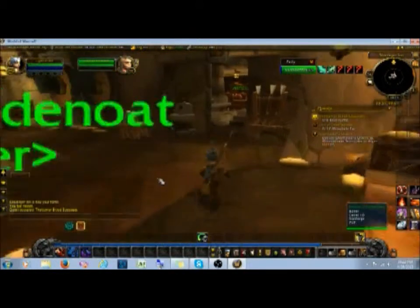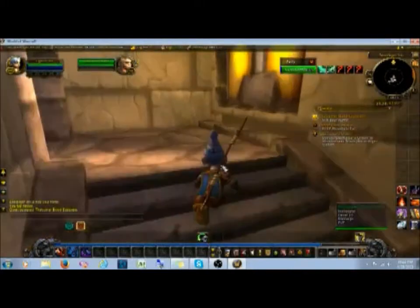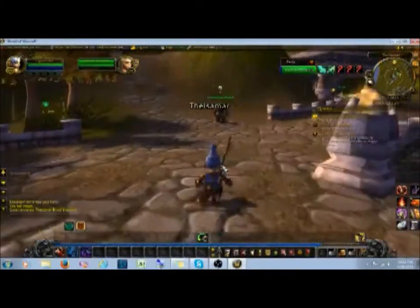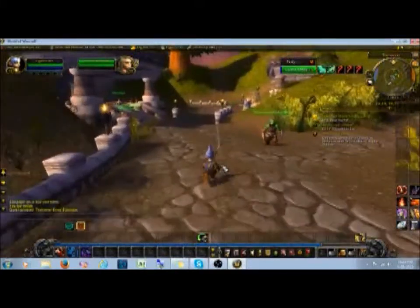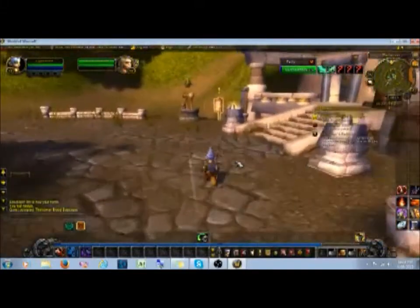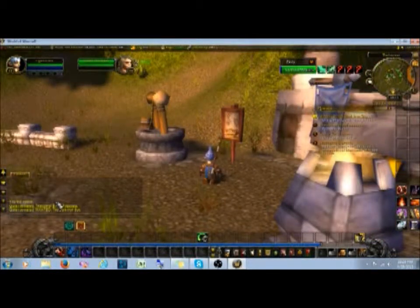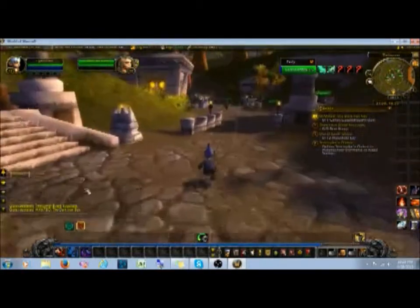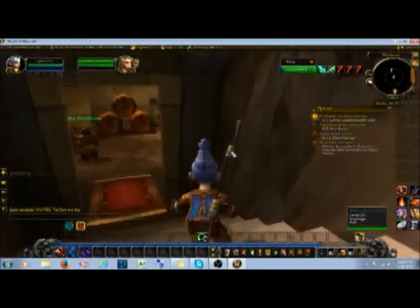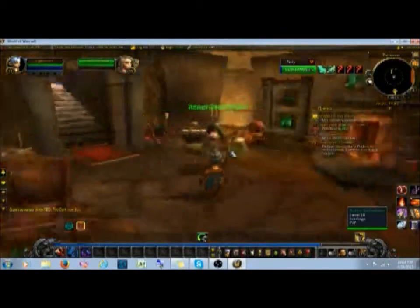We picked up these two quests, got our bags emptied out, and we're going to go out of the inn and pick up the other quests. We'll go over here — here's one quest, and I think there's one in this building. I keep looking in the building because I'm pretty sure there's one inside, but I can't remember which building it's in.